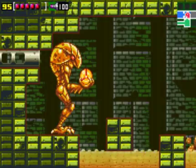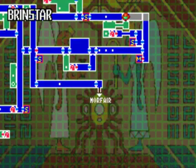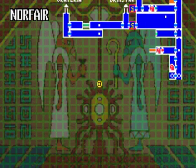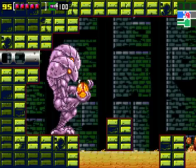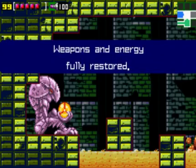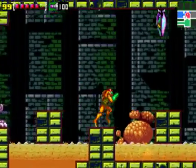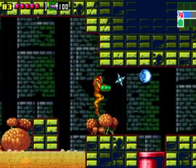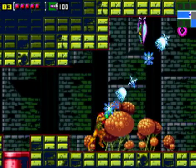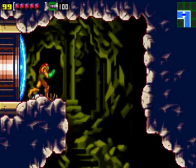This Chozo statue tells us where we're going next — we're getting out of Brinstar, going into Norfair again, and down to that mysterious area we still haven't got the map for. We're gonna call it a video after arriving in Norfair — it's already been 10 minutes. We're gonna go back this way. Get my health back.